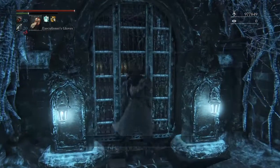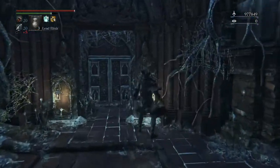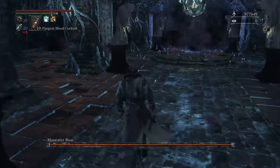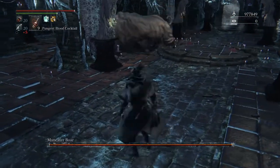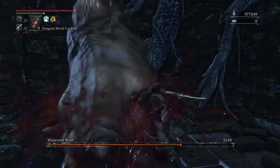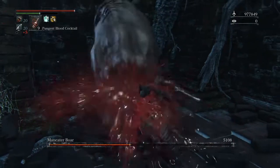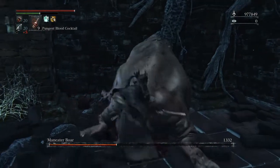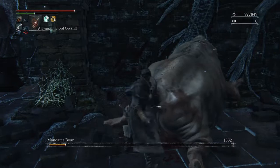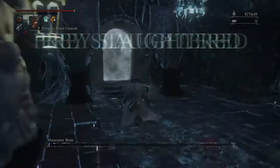The first boss in this dungeon is the man-eater boar, the giant pig. The best strategy I find is to get out a pungent blood cocktail, throw it into a corner, and then just chain backstab the pig. I use the saw cleaver for this because it's the best for getting these backstabs — if the backstab charge is too slow the pig will kick you and break the chain. The saw cleaver is fast enough that you can do one backstab right after the other without getting kicked, most of the time.